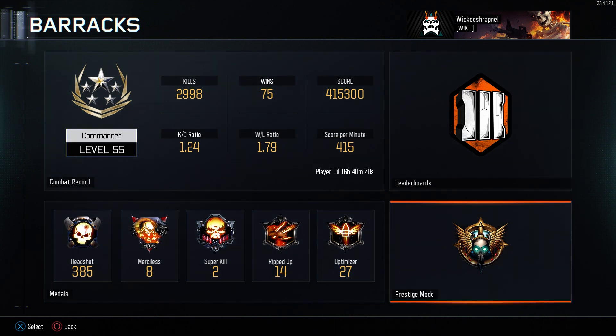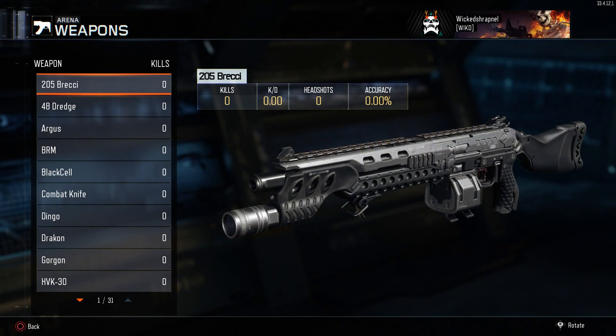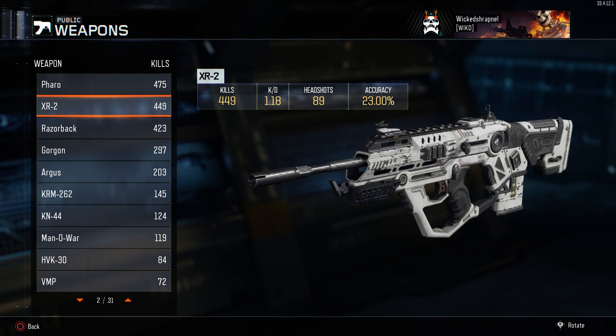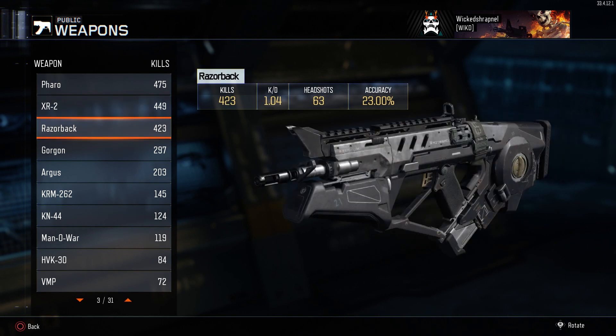So that was day one. Here are some of the weapons I used. The Pharaoh — 475 kills — is probably my favorite gun at the moment. The XR2 is pretty good but you see a better K/D with the Pharaoh, much better at 1.43.